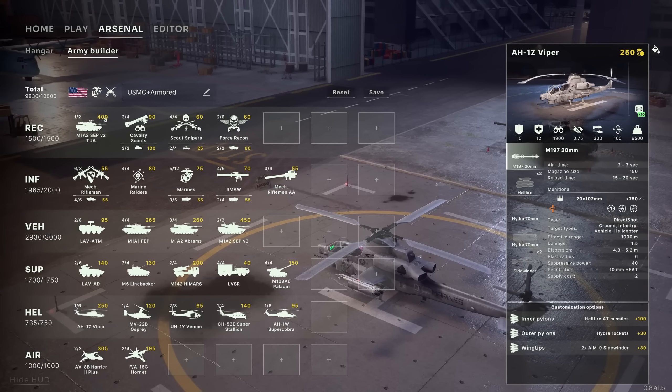Here you can see the build of the deck in its entirety. I am interested in seeing the Marine Raiders, which do not have a transport — this probably means they can get brought in by the Osprey, the Venom, or the Super Stallion. You could bring in a specific type of infantry in various different transports depending on your needs. Also notable: they're not entirely maxed out on all the points — 1,965 out of 2,000 for infantry, 2,930 out of 3,000 in the vehicle tab. Making sure you squeeze out every single point is going to be a pretty big time sink.